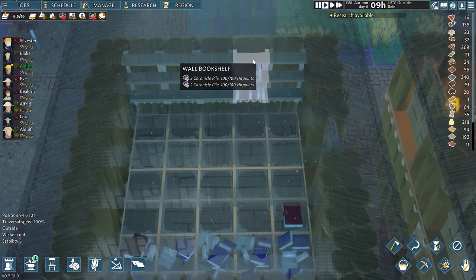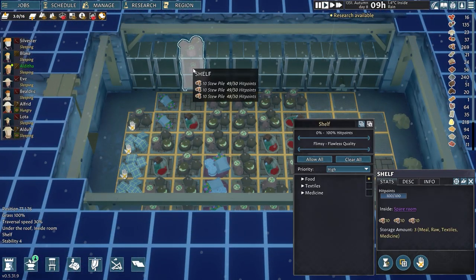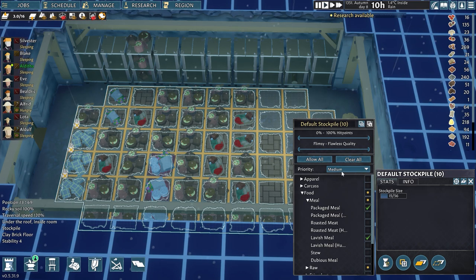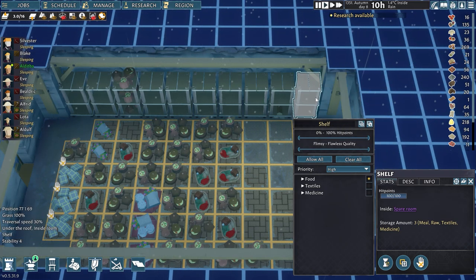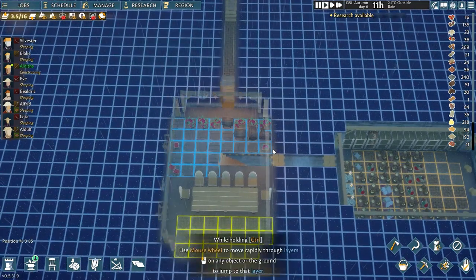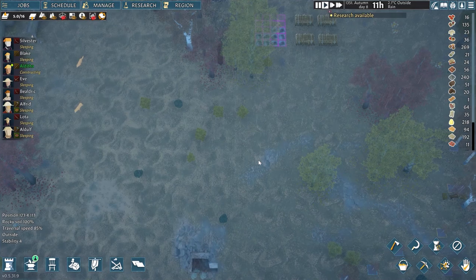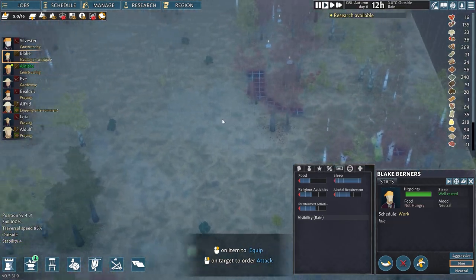Are the bookshelves done? Yes they are, so they should be piled high with books soon. Down in the basement, are they using the shelves for food? They actually just stockpiled one shelf and none of the others. Let me try setting food to meals only and disabling stew from going down here. The priority was set to low — it seems I copied one with a low priority and didn't notice. Now I'll set them all to high. Considering I've disabled stew from being here, they should move it over to the great hall. I think I'm probably going low on herbs too.